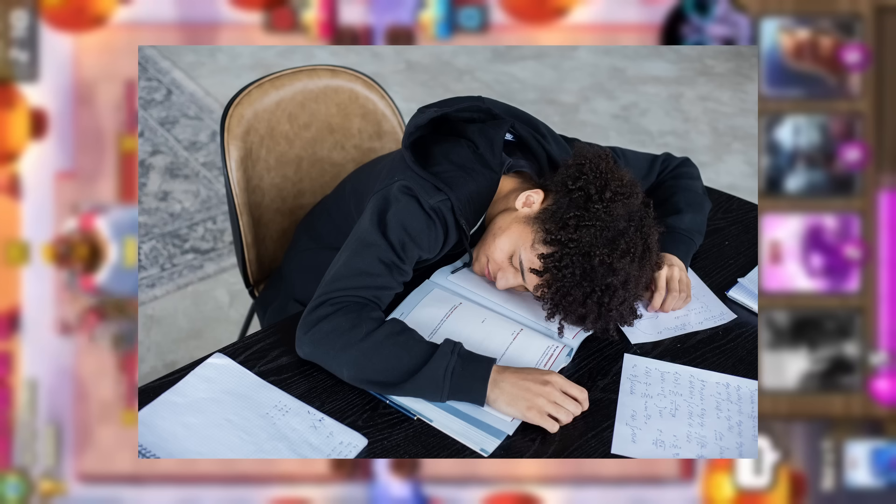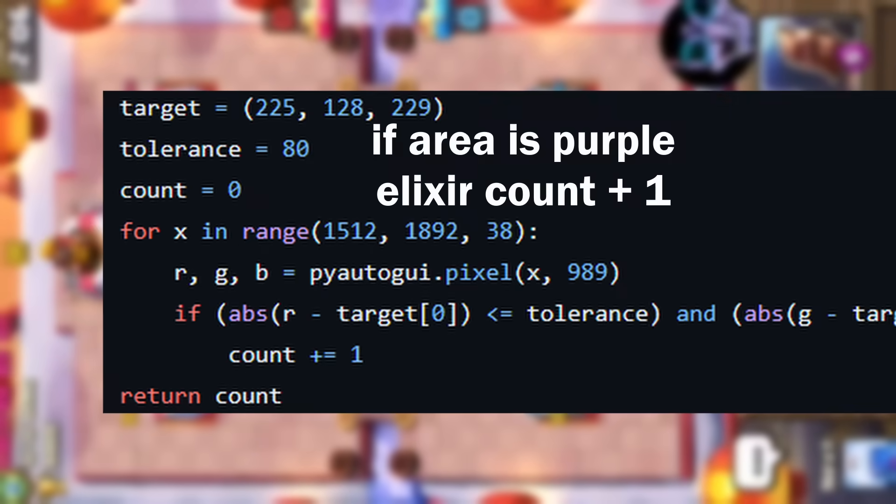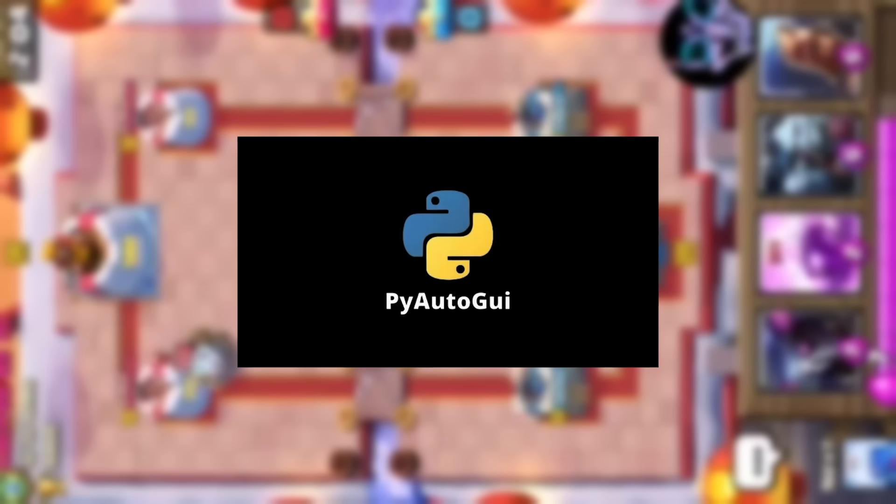I spent two whole days trying to figure out how to count elixir and ended up with just pixel counting, not the bad image detection from Pi Auto GOI.